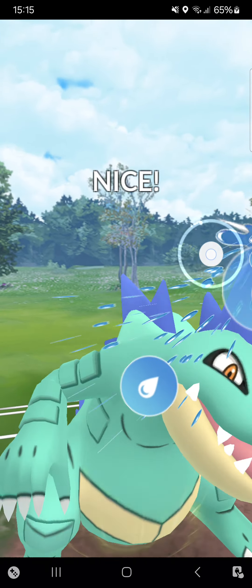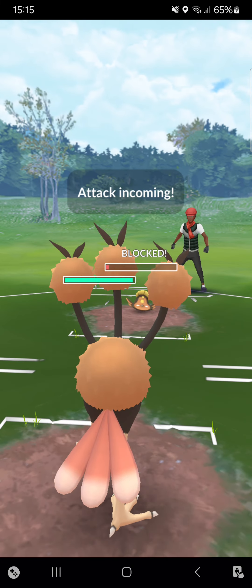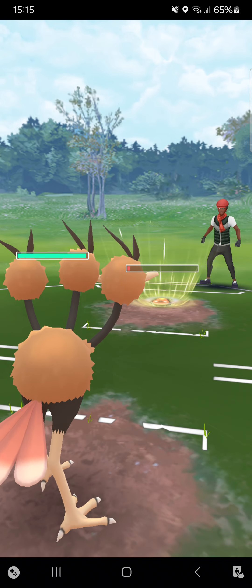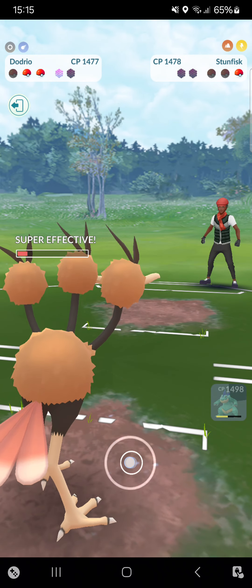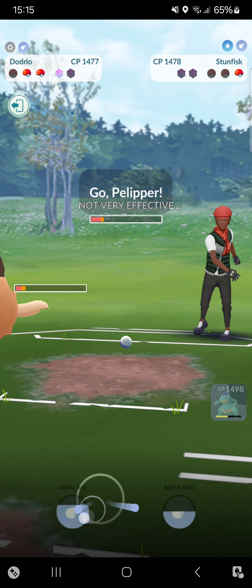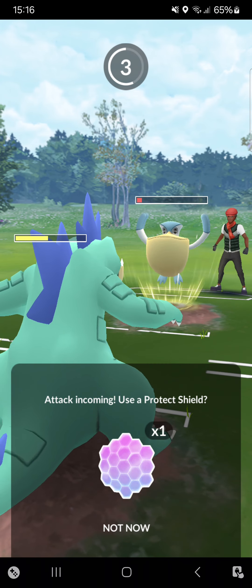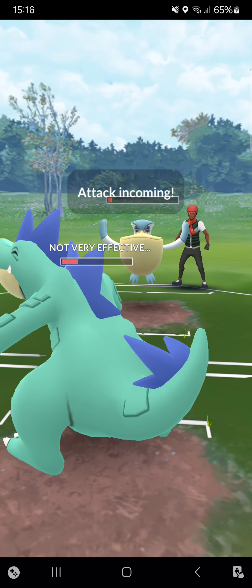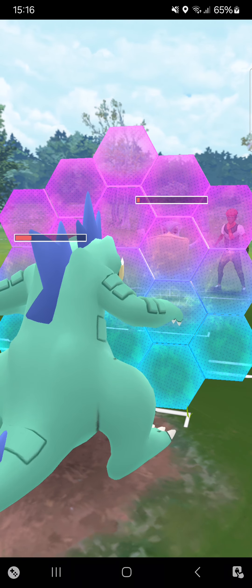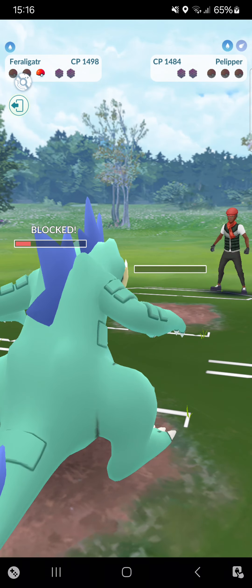Going for another Hydro Cannon — it gets shielded. Switching into Dodrio. I'm not sure if I can tank Discharge right now... not at all, totally glassy Pokémon. Oh, this is just a risk — I think the opponent will bait... yes they bait! Very nice catch from my side. I can shield the second one without real problems because this one will be another Weather Ball. That was quite hard, but we made it.